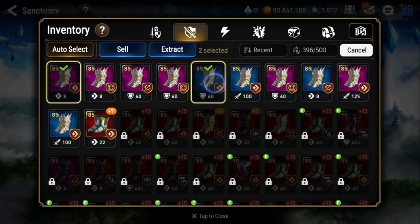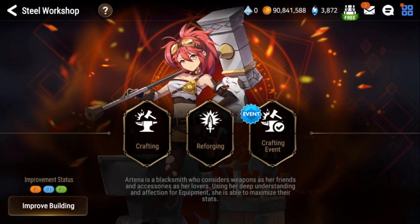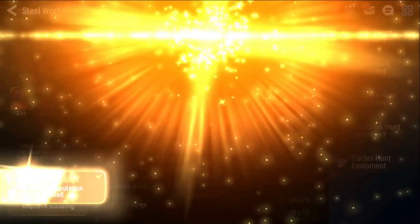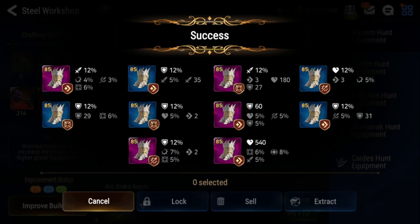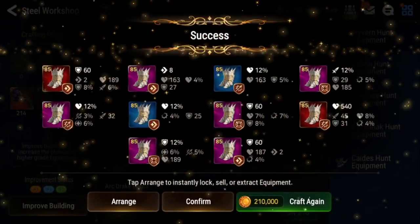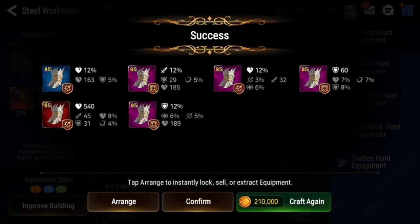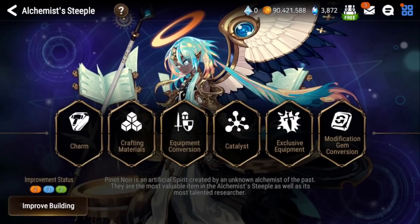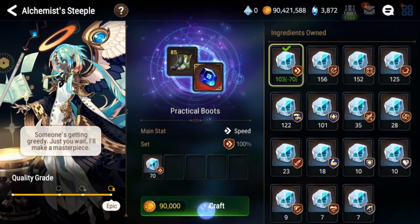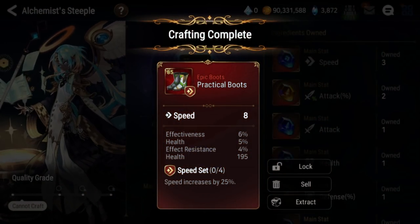So what I'm going to do is look around and just extract some of the stuff that's not that great. For boots, you always want to extract the speed set ones no matter what, even if it's epic, purple, or red. I'm going to extract everything I don't need. I'm going to craft one more just for good measure because I want to craft at least like three of the boots. And you'll see I can make two of these — not quite three, but it's fine. This way you are guaranteed speed set and speed main stat, which is very good for early game players.